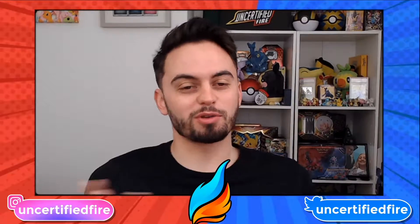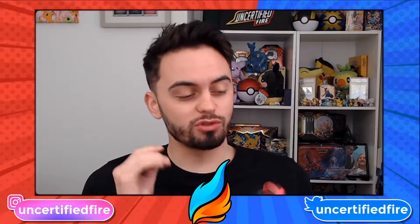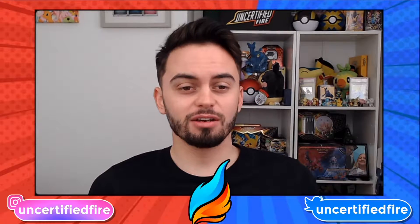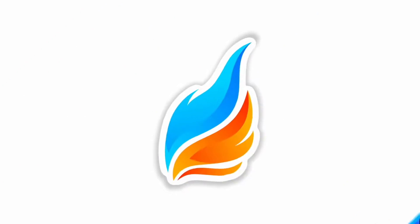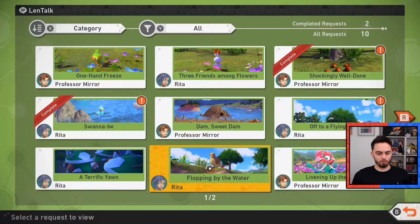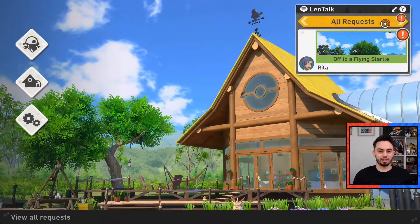Welcome back to 1z55, I'm Blue, and I'm going to show you how to do the 'flopping by the water' request in Pokémon Snap. If you hit the Y button and jump into your requests, there's one by Rita for flopping by the water. It's awesome because Pidgeot flies down and snatches the Magikarp up, and I'm going to show you exactly how to get that to happen.